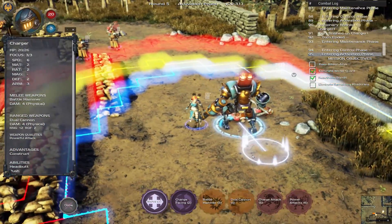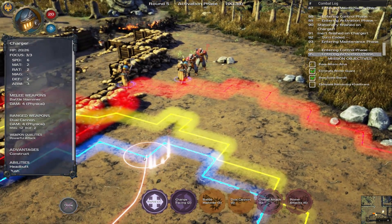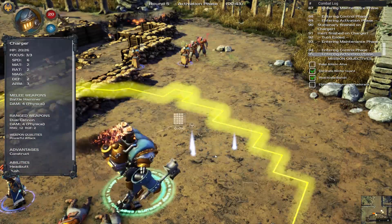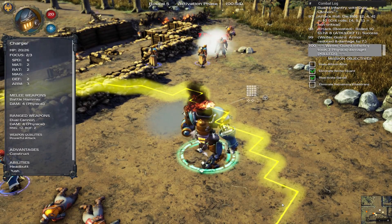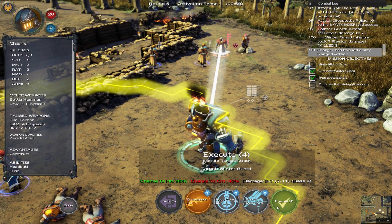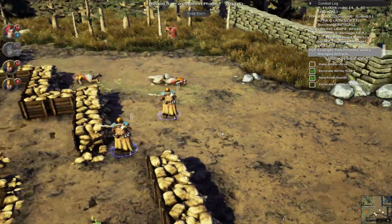He has both a battle hammer and a cannon. I'm going to move up here where I have line of sight to that particular soldier in the front. I'm going to boost my attack — I've got an 84% chance to hit. He had a bad day. Now I'm going to shoot at the other guy because I have enough focus points to shoot twice. Boost the attack — and he had a bad day. That was pretty cool.